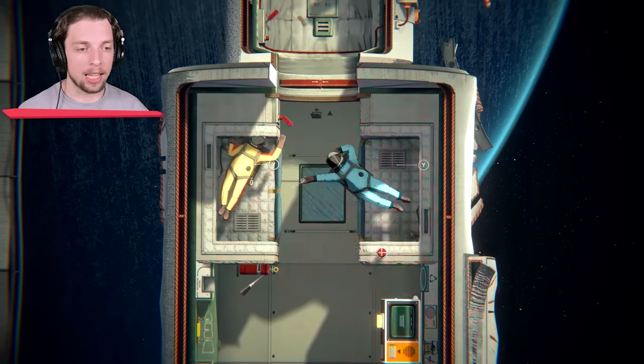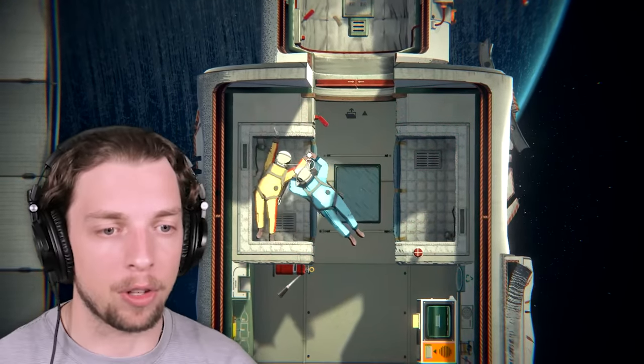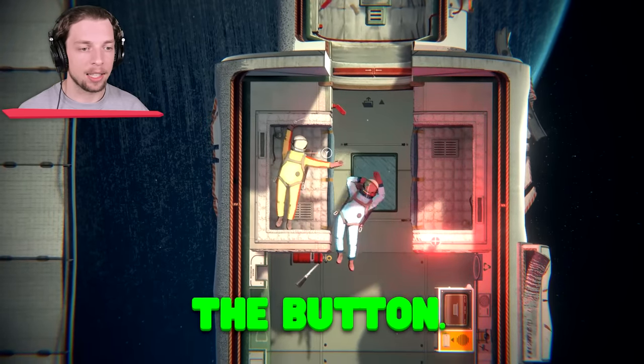I'm blue. Jelly, something terrible has happened. The ship — there's the alarm and we've got to figure out what's going on. Get off me. Oh yeah. We just got to press the button, Josh.